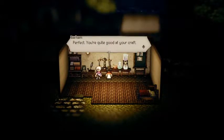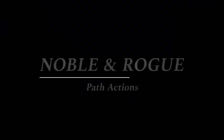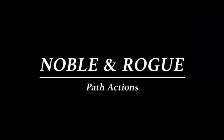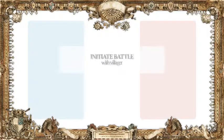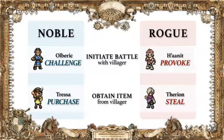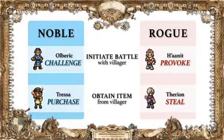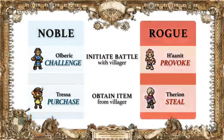Now we'd like to introduce the concept of noble and rogue path actions. The path actions available to our protagonists can be divided into two categories: noble and rogue. For example, to acquire items from townspeople, you can use the path action Purchase — the noble path — or steal them — the rogue path.